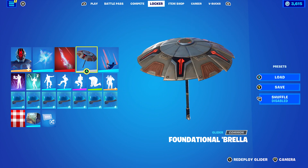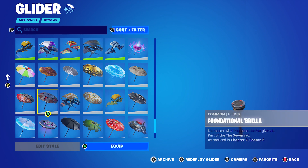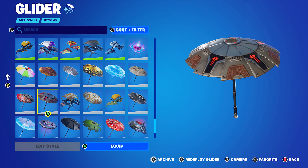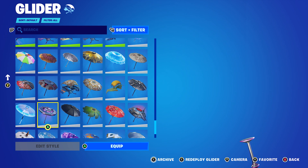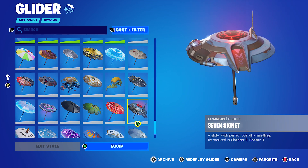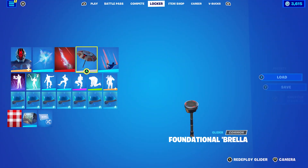Collider. The umbrella I'm using is the Foundation Umbrella, which is the Victory Umbrella from Chapter 2 Season 6. If you played all the way back then, that'd work perfect. But if you didn't play then, you can use the Seven Signet, which is the Victory Umbrella from Chapter 3 Season 1 — the season the Foundation skin came out. Feel free to use that; they both work nicely.